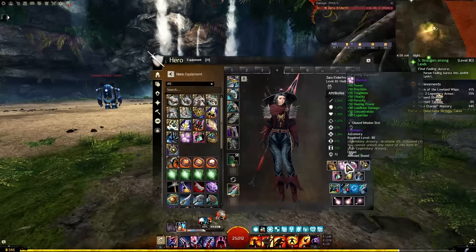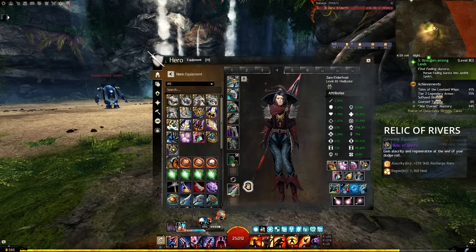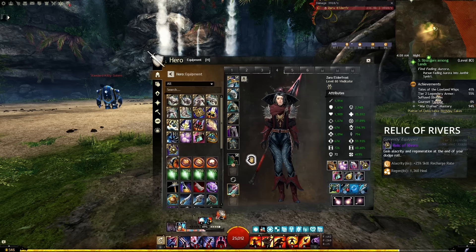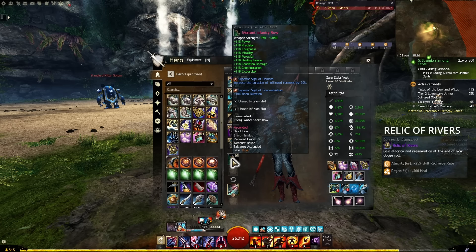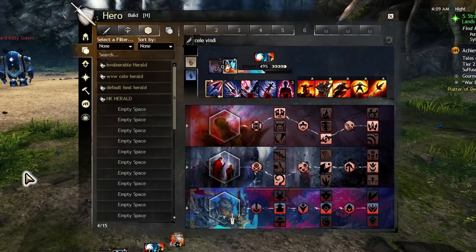We're going with full celestial gear, trapper runes, and we camp spear basically all the time — it has sigil of stamina and frailty. The stamina sigil is required for the build to work; the other sigil is just some extra damage and you could swap it out for something else if you wanted. For the second weapon I like to take shortbow for a bit of extra reach if I need it, but it's hardly ever used.